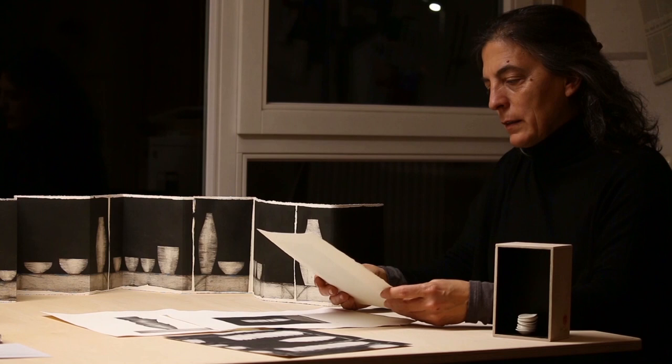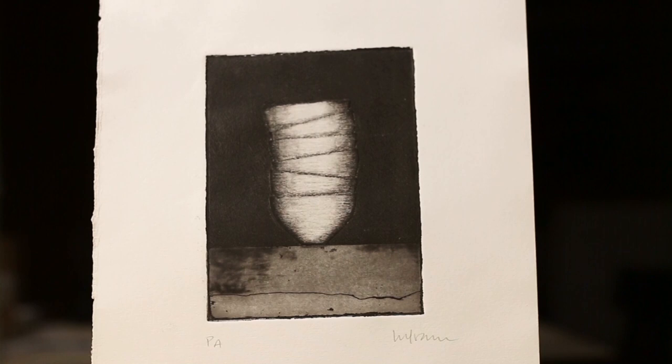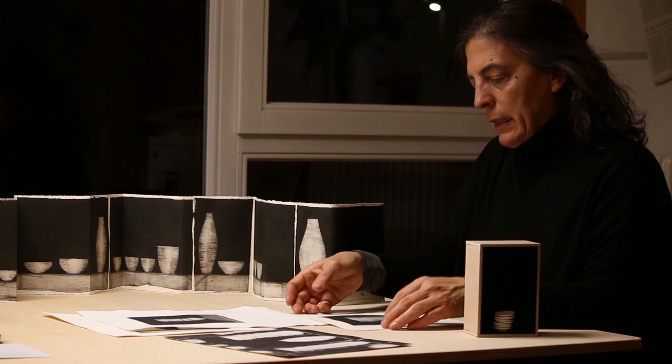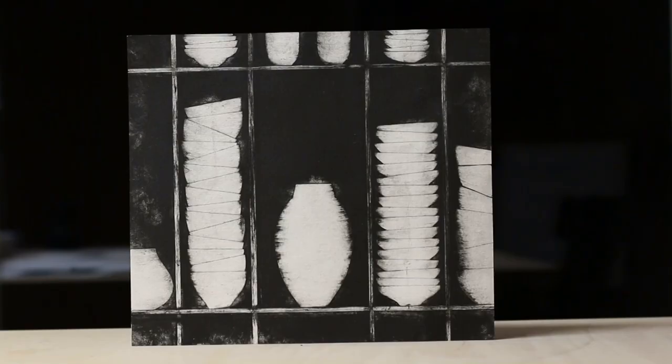These are some drawings of dishes, bowls, and cups of porcelain. They are white and black — black and white — and this is like this sculpture that is made in porcelain too. This is what I want to put in the tree we found in the Prince Garden: above the tree, a column of porcelain dishes.